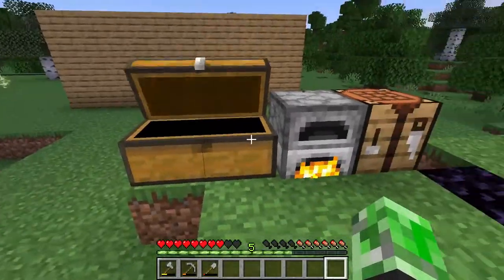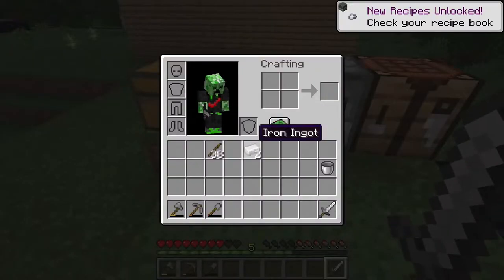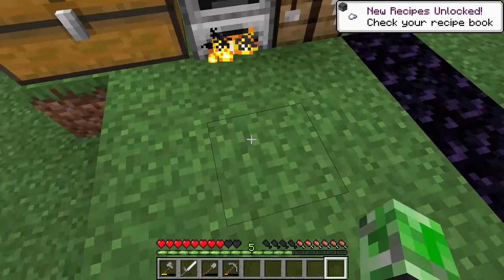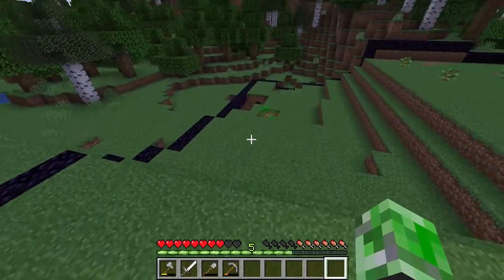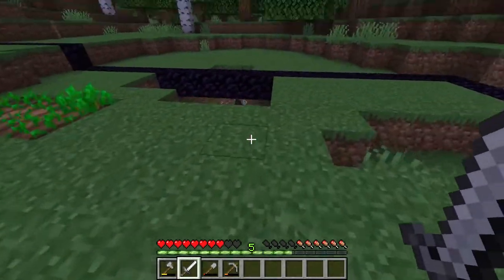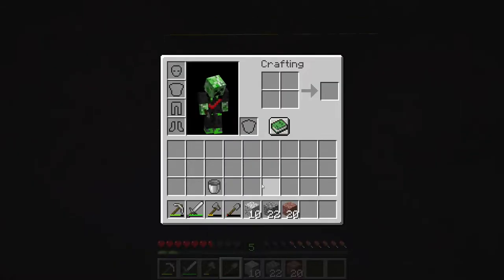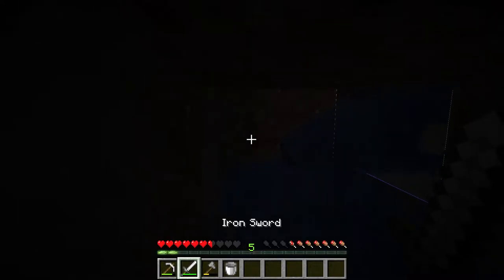Let me go ahead and make an iron sword so I can slaughter these mobs. I think an iron sword is justified. The amount of iron we have in this chunk is probably a little more than one chunk, I must say. Oh, I found the water! The water is not in the chunk, but I might still be able to grab it with this bucket. Let's see if we can — it's so close.